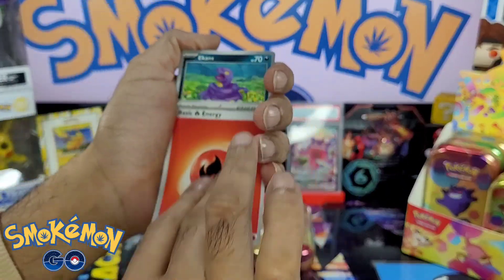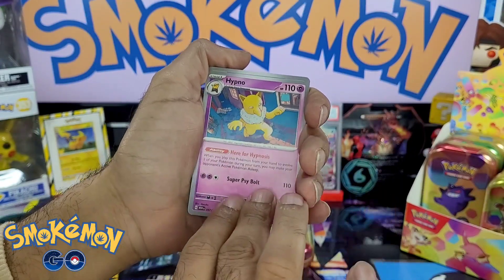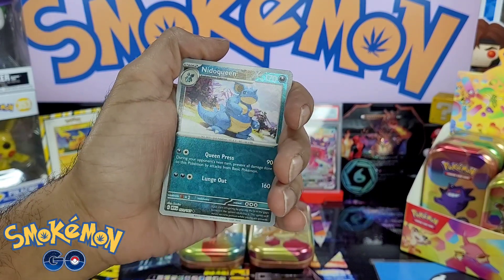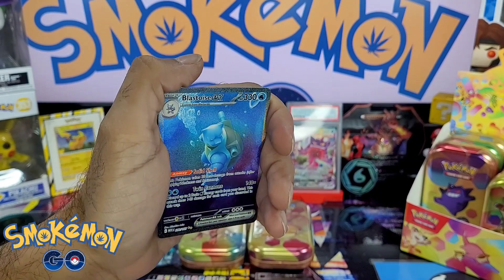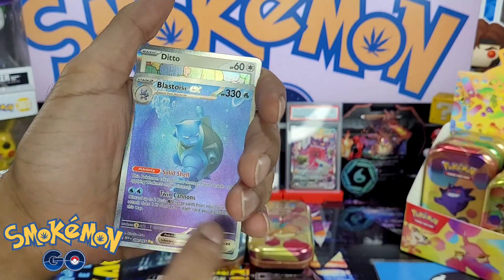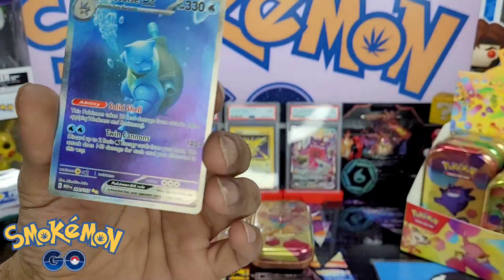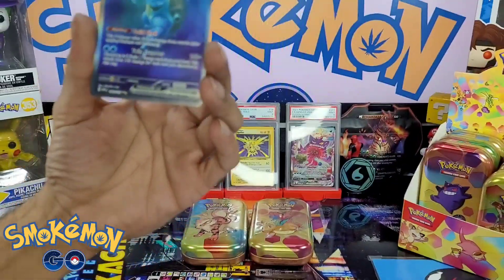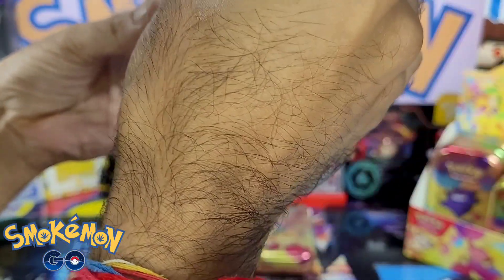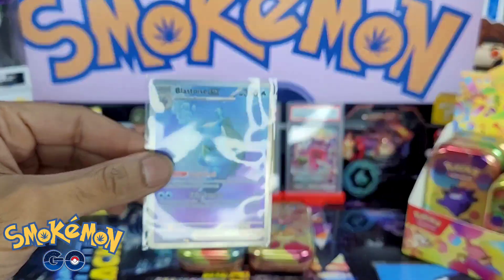We've got a Fire energy, an Ekans, a Cubone, a Vulpix, a Magnemite, a Hypno, a Poliwhirl, a Pidgeot, a Nidoqueen — and a Blastoise rare, and a Ditto! Cheats, let's go! Well that wasn't that bad — only took us like six packs but we finally got there. It was a good one.